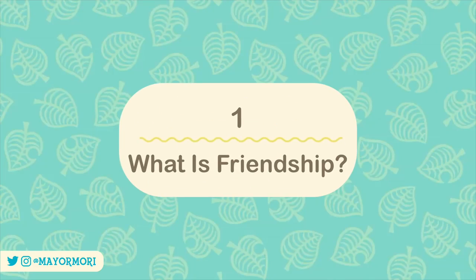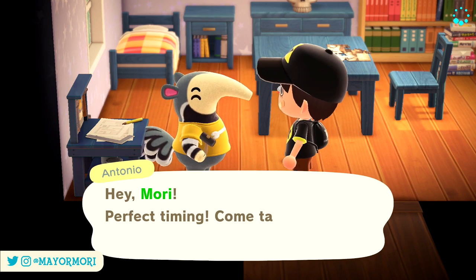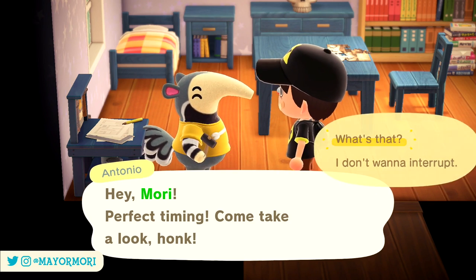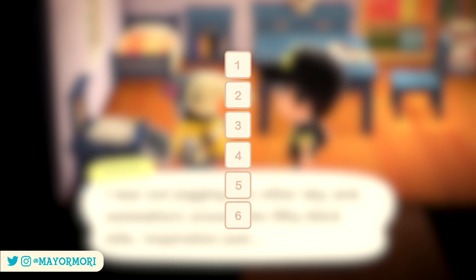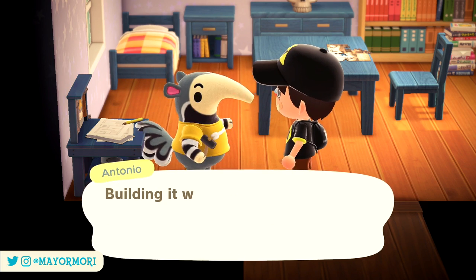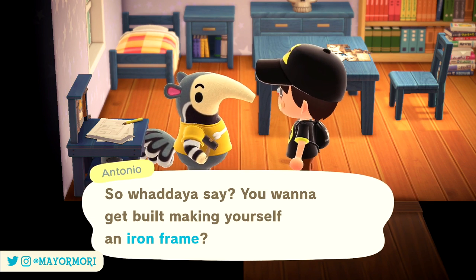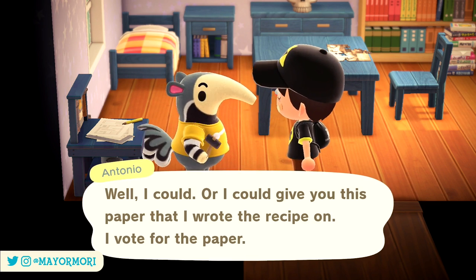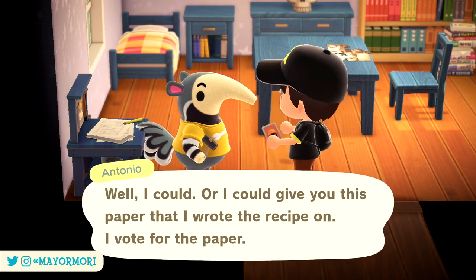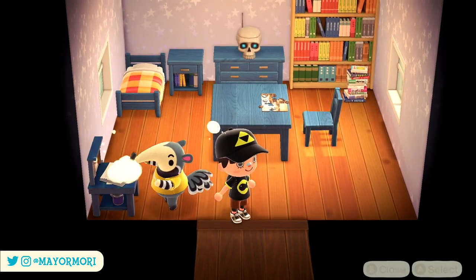Number 1: What is friendship? Villagers in Animal Crossing treat you differently depending on how much you interact with them. This mechanic is based on a tier system spanning 6 levels. The key thing about friendship is you can increase a villager's friendship level by being nice and helpful towards them, or decrease it by doing the opposite. One of the ultimate goals is to increase your villager's friendship level to the point they'll reward you with their villager picture.